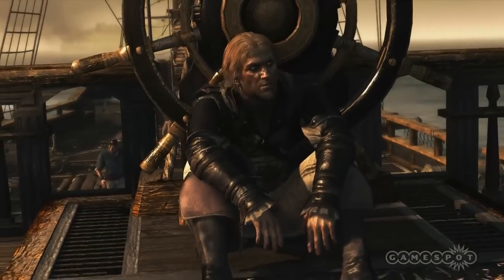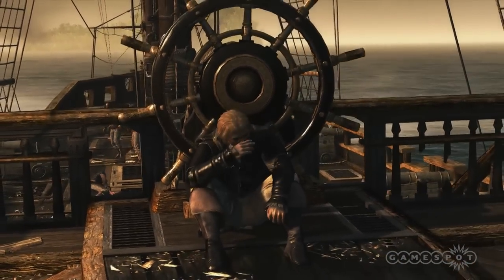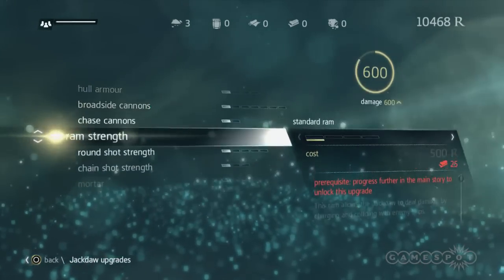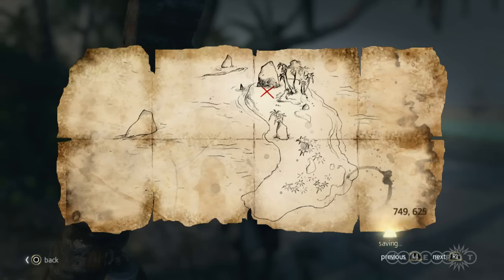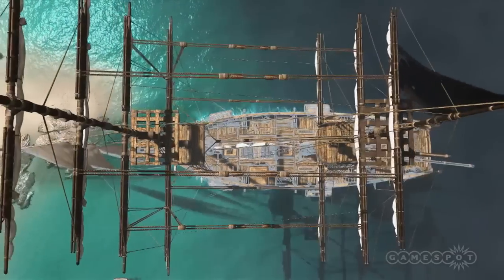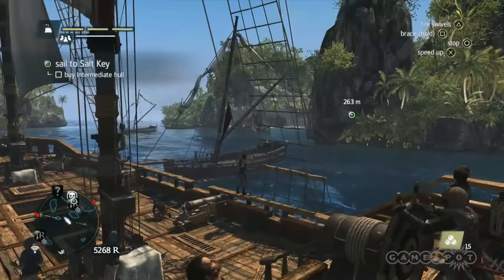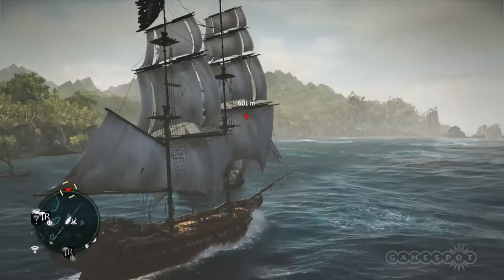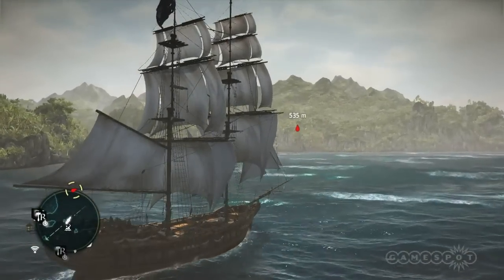Early into the game, your goal is to turn your rickety pirate ship into a force to be reckoned with. Black Flag gives you a diverse number of ways to collect the coin and resources needed to upgrade your ship — whether you're searching for gold using a crudely drawn treasure map, raiding a military storehouse for wood and metal needed to bolster the hull, or just rescuing shipwrecked sailors at sea and recruiting them into your crew. It's not just a beautiful world; it's a world full of tangible reasons to go exploring.